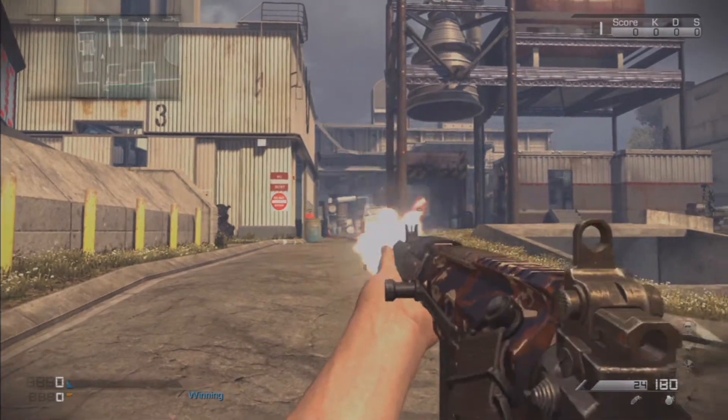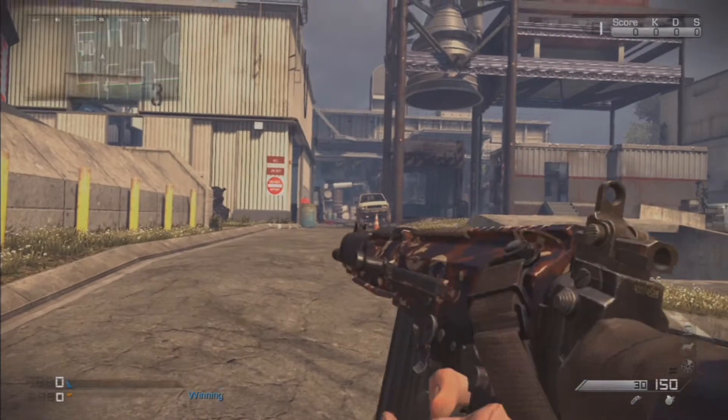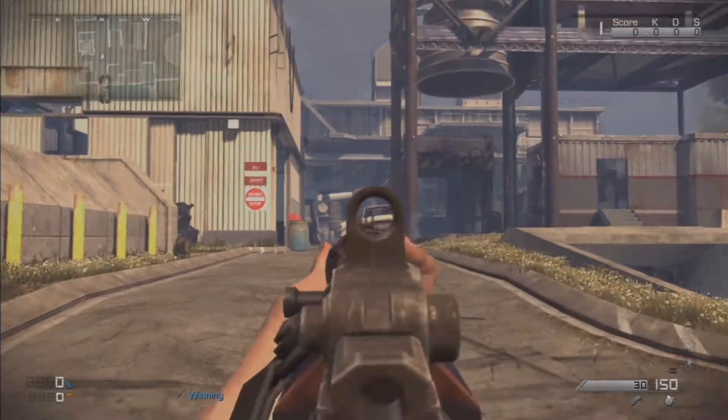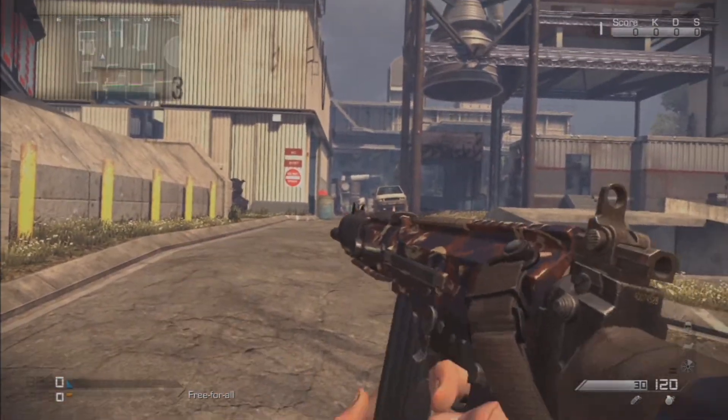When you're playing in first person you can see the hands. Price has no gloves — a normal character is always wearing gloves, but Price is different, just bare hands.